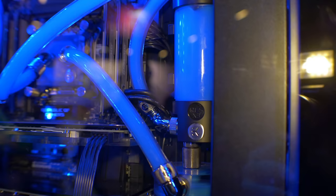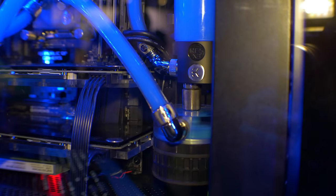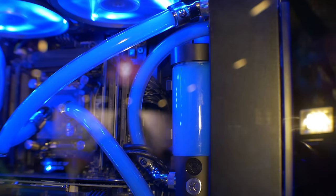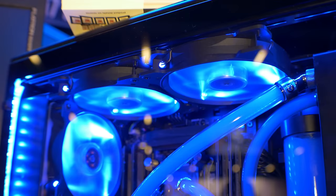We got two GTX 1080s here with custom blocks for liquid cooling going right into them as well. We also got the Intel Extreme 750 series, 1.2 terabyte solid state — very, very solid specs. The GPUs are overclocked by about 200 megahertz on each one, so each one's running probably around 2200-2300 MHz. Temperatures you get anywhere from 35 to 40 under load, which on air they're typically around 75 to 80 degrees.